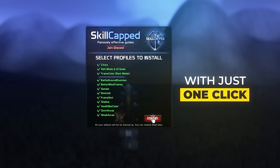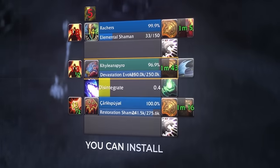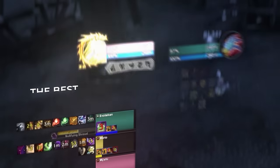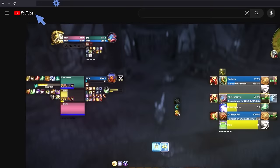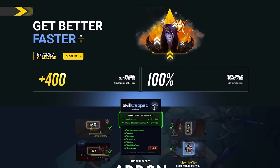But with the skill-capped add-on, the click of a single button will give you a complete UI package with every add-on and Weak Aura you could ever need in WoW PvP. So instead of wasting hours of your time, head over to skill-capped.com using the links below and get the best PvP UI in a matter of seconds.